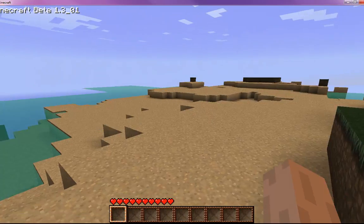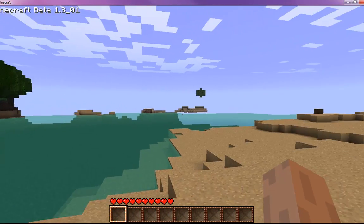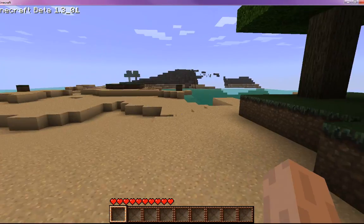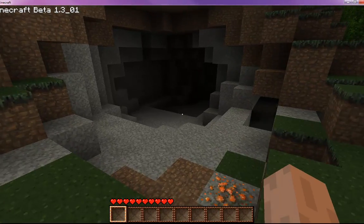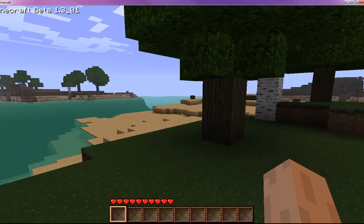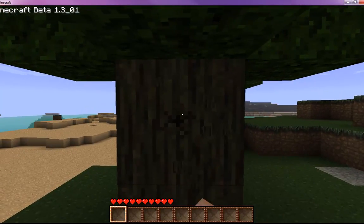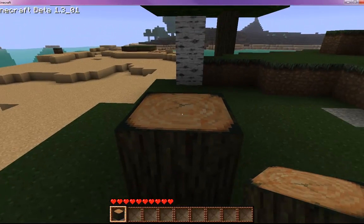Here we go! It's quite a nice world. You can see the blocks being generated and rendered in the distance. We have a tree over there, a beautiful cave here with some iron ore. The first thing you've got to do in Minecraft when you first render the world is get yourself some wood — just click and hold and you've got some wood, yay!